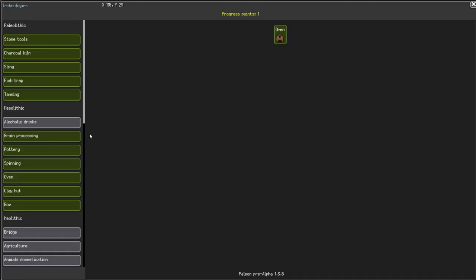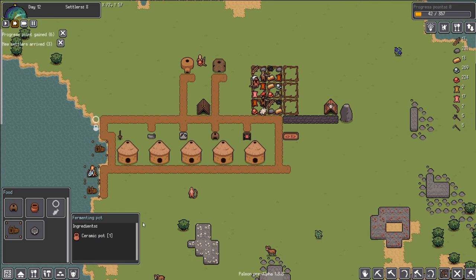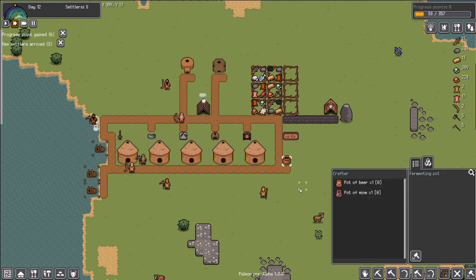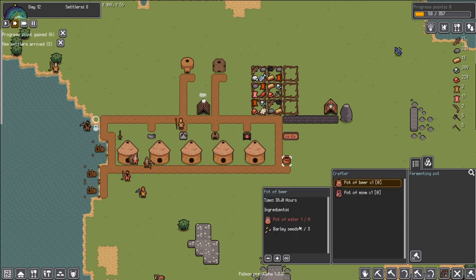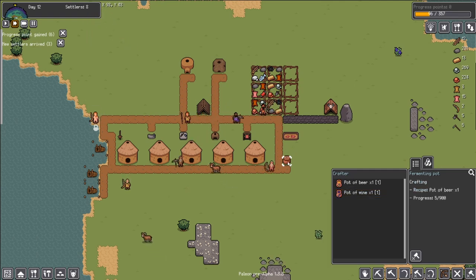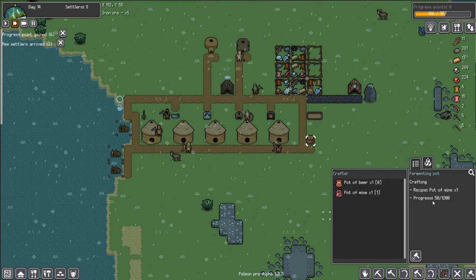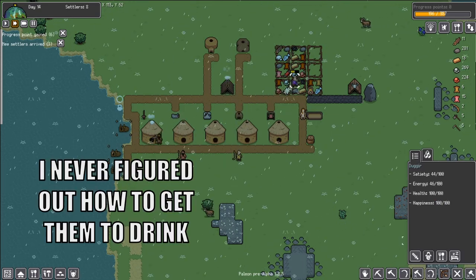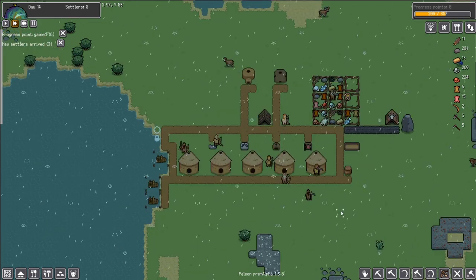Our last progress point for the Mesolithic era — my personal favorite — the alcoholic drinks. We've opened a fermenting pot. That takes the ceramic pot; we're going to put it down here in a very communal area. Now that it's built, we can do a pot of beer or a pot of wine. We need barley seeds and a pot of water for the beer, and grape and a pot of water for the wine. Let's do one pot of beer and one pot of wine. The beer takes 900 progress and the pot of wine takes 1200, so it's quicker to make a beer than wine.